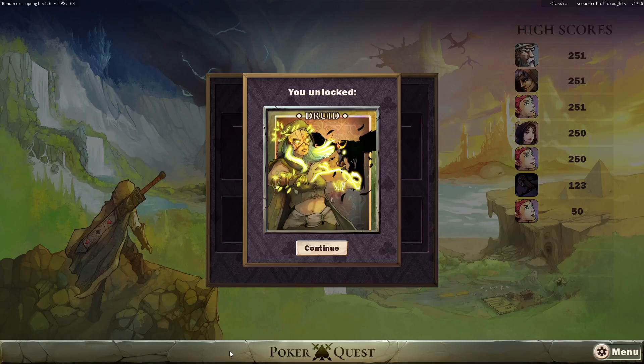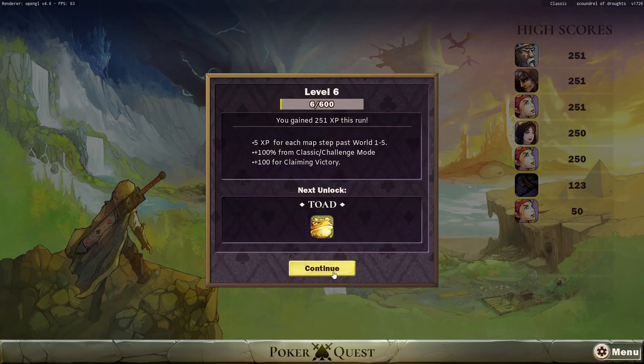Hey everybody, welcome back to PokerQuest. In between this last run and this run, I had to run as the mage and set another 251 point mate. I got a precision kill — it was honestly incredible. It was a speed run. I beat the run in 19 minutes and like 50 seconds or something, thereabouts. But you don't get any points for time. So we unlocked the Druid, who we're going to check out today.